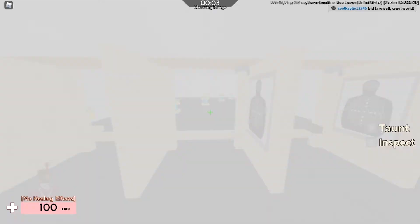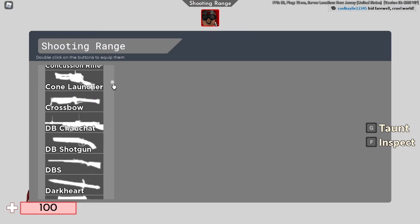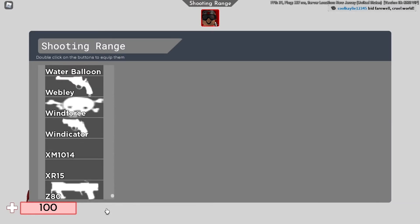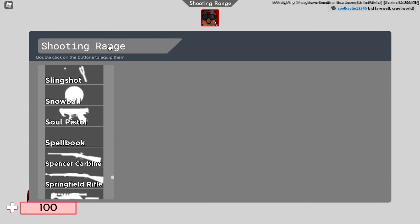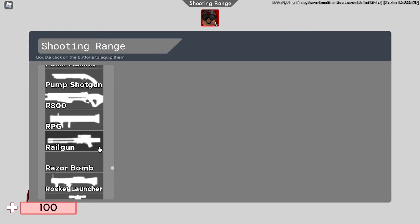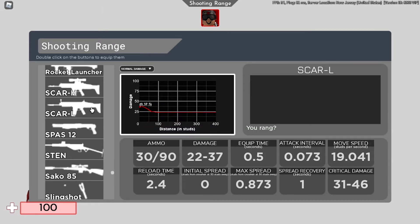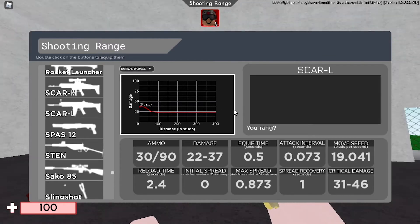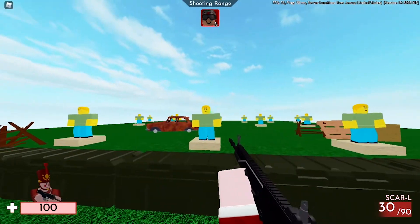Okay so this is Shooting Range — click Deploy and then go on any team. You come to get your gun and there's a bunch of guns to practice with. They're ranked A to Z. Let's do Scar-L — it tells you all the stats right here, which is nice.